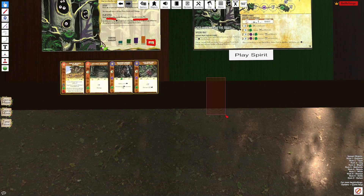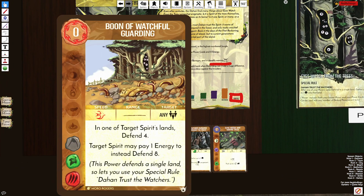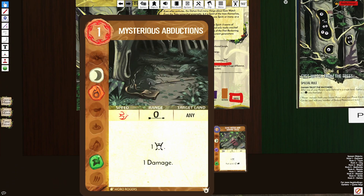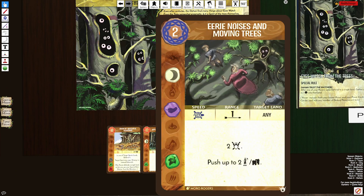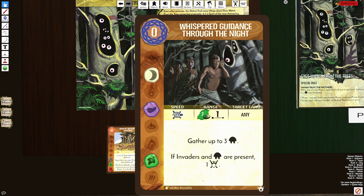Very little utility, and that's spread across your four cards. I kind of see Boon of Watchful Guarding as defense, but I could see it as being utility. Abductions is damage, Eerie Noises is control, and Whisper Guidance — I believe they consider Dahan movement as control as well.